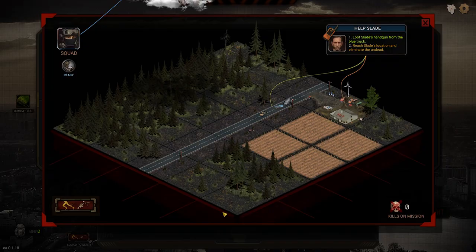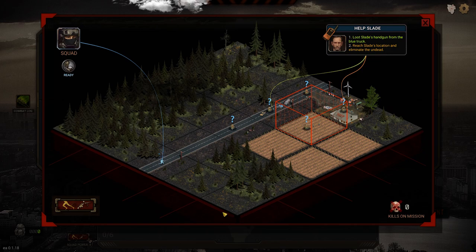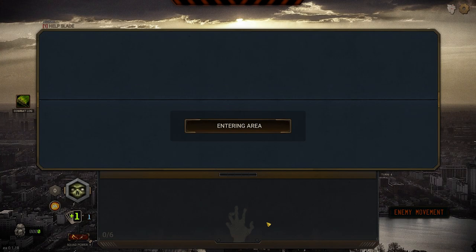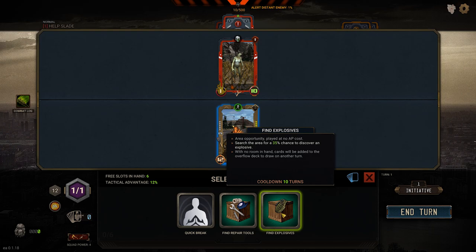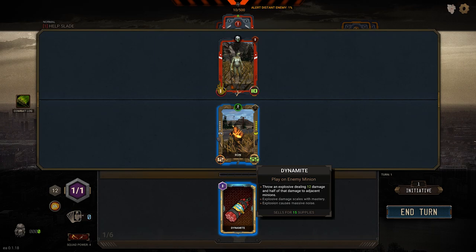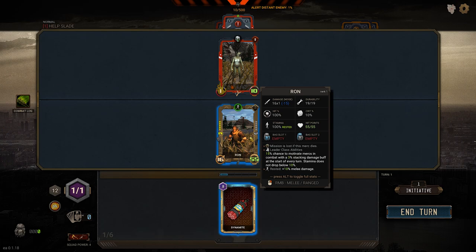You'll get a bunch of different optional side objectives that sometimes you'll do and sometimes may skip if it feels like you might not make it out of the mission alive if you deviate too much from the main objective. We have two undead. We found dynamite — throw an explosive dealing 12 damage. It should probably do more considering it's dynamite, but it also is going to be very loud, and this scales with masteries and causes massive noise as you could probably imagine.